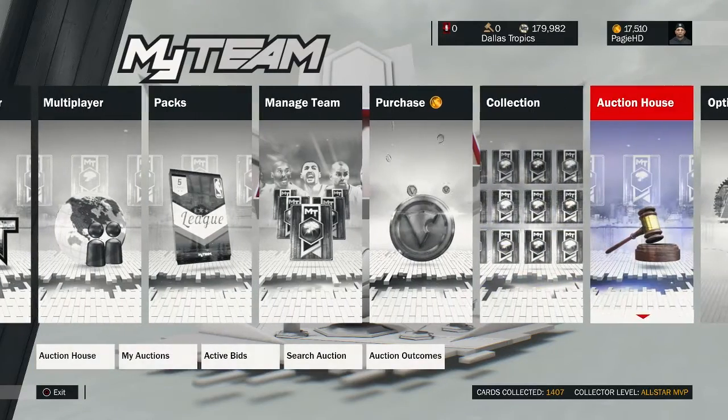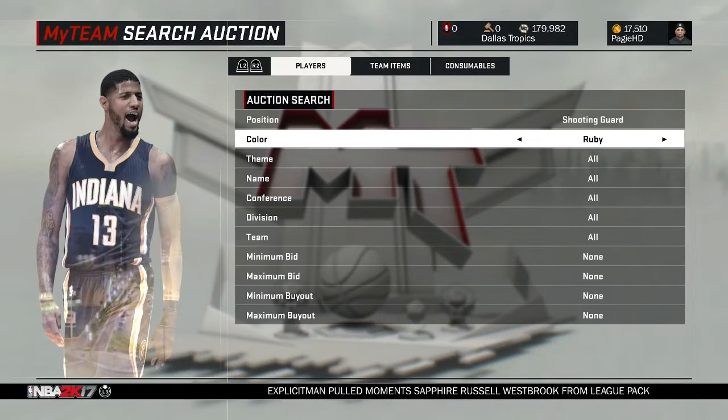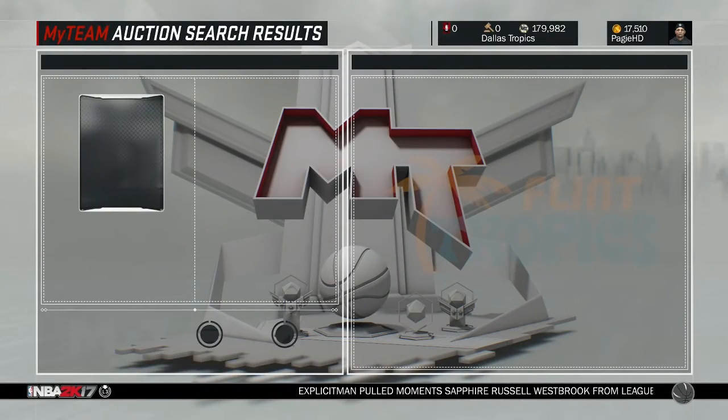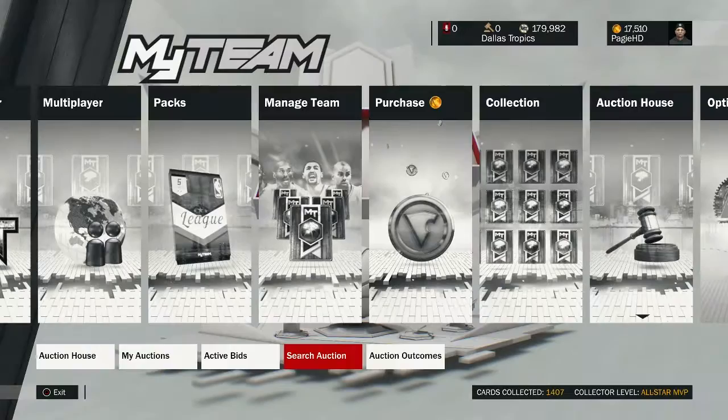We'll check him out in the auction house now to see how much he costs. Shooting Guard, Ruby, Deep Shooters, Celtics — we'll see how much he costs. I think he'd be 100K. Yeah, still 100K, so that's on PS4.